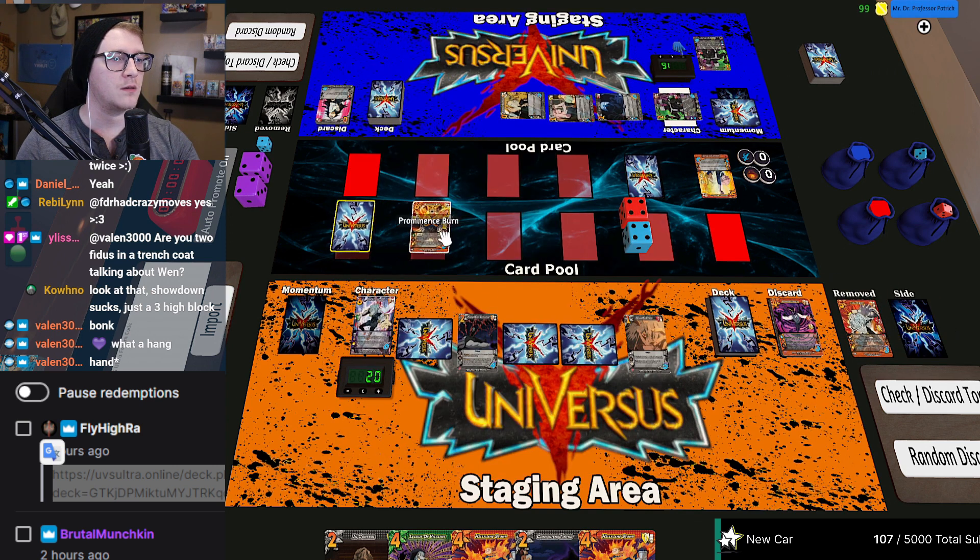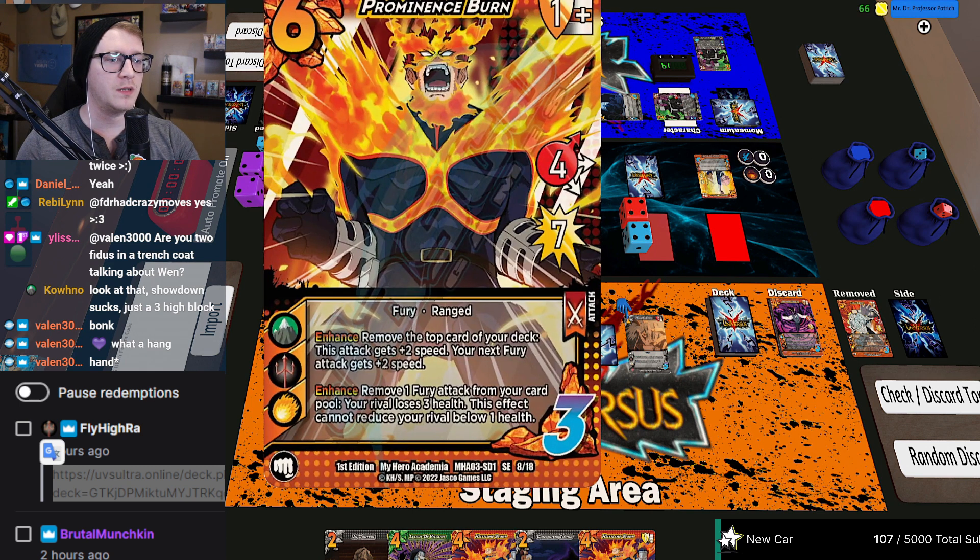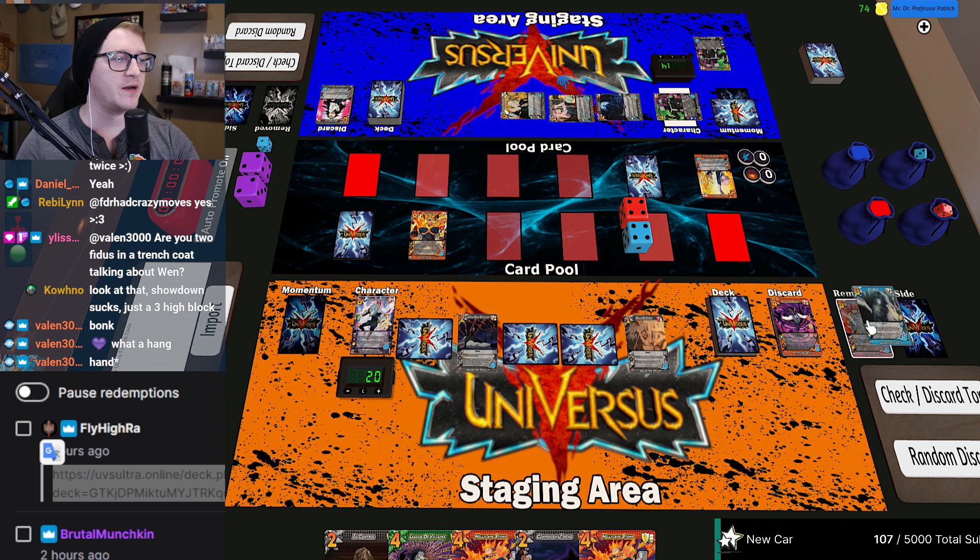My first enhance: I'm going to remove this from the game to burn you for three. No — okay, yes. I'll pass. I will remove the top card of my deck to give it plus two speed, and my next fury gets plus two speed. It's almost like you played the card you removed. I'll pass. I will also pass.